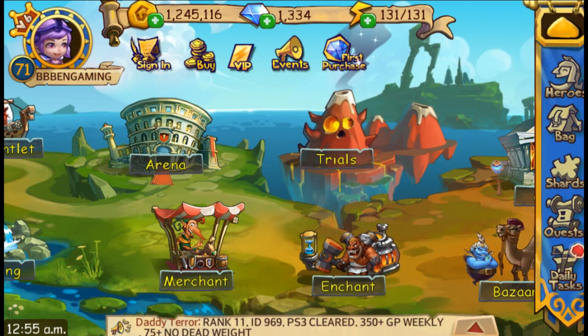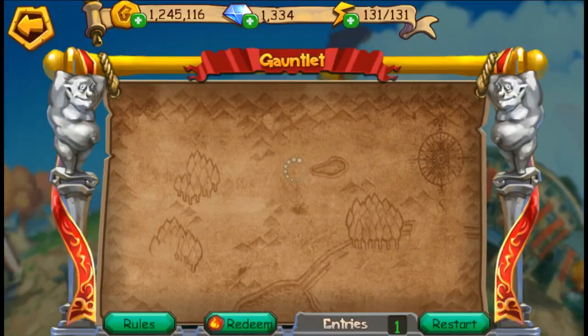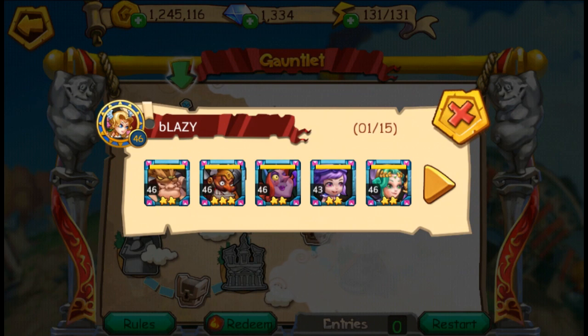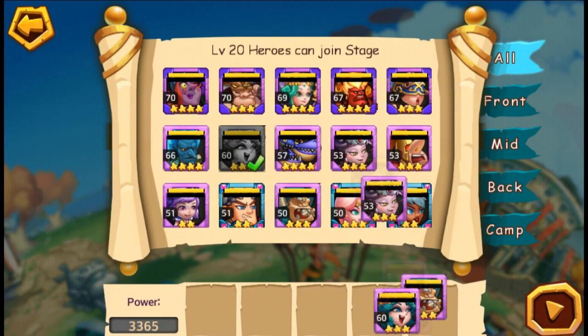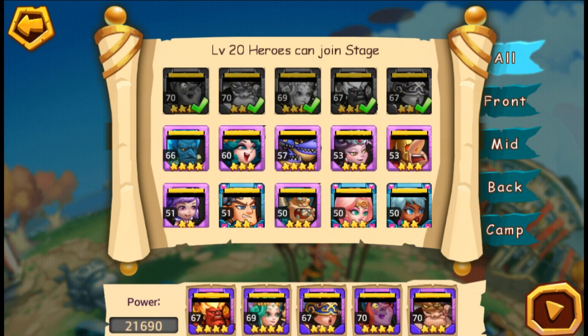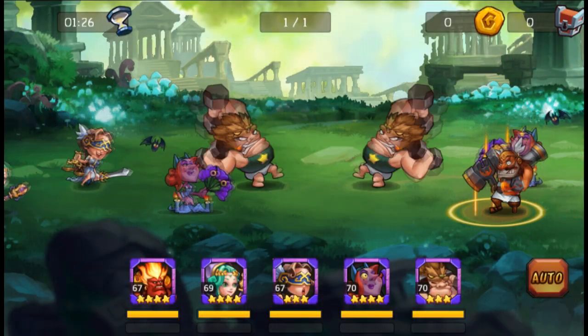The third step, and probably one of the most important, is the gauntlet, which you can easily farm between five hundred thousand to one million golden coins each time — that is if you can make it all the way to the end. In part 5 I will talk about the gauntlet in more detail and give you guys some tips, tricks, and guidelines on how to make the most out of it.